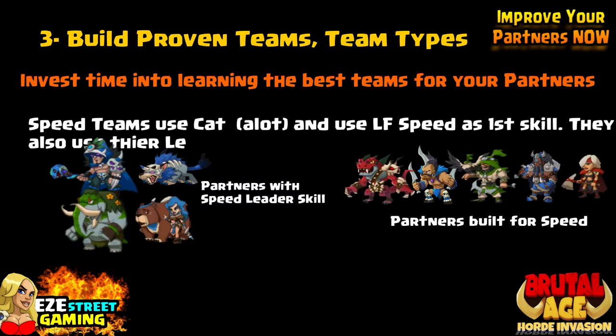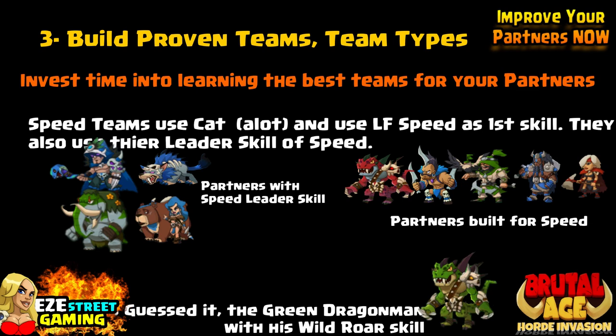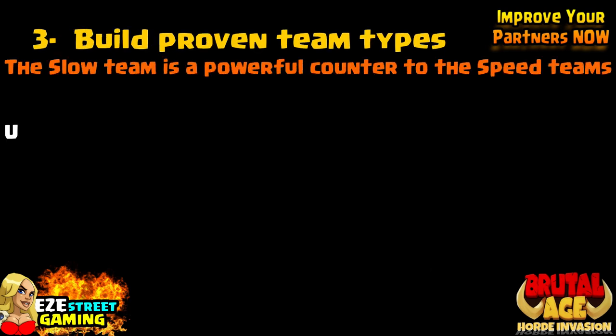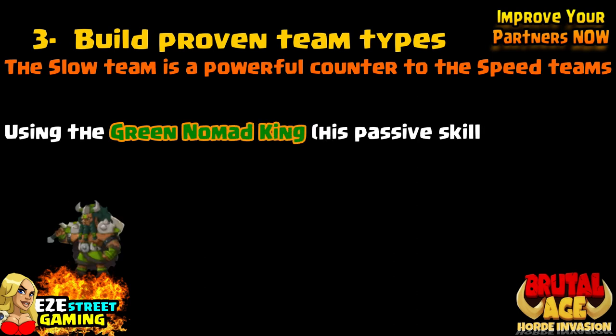Speed teams. These usually use cat war pattern, left hand speed as a first skill. They also use their leader skills of speed. I have a couple of the speed leaders there on the left. There are other partners that are built for speed — they get advantages for speed and they react excellently to it. Also, you guessed it, the green dragon man with his wild roar skill. Remember, even starting off at level one, that wild roar is going to be just as effective as at level 40, and he is an elite partner. You'll see him used all the way up in rank matches in the top 50 or whatever.